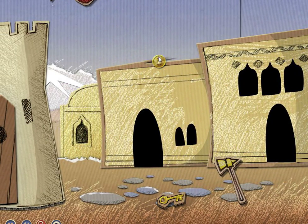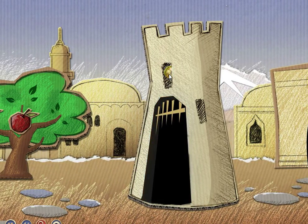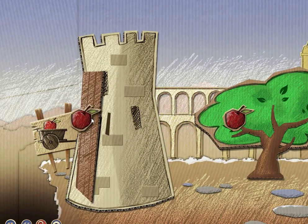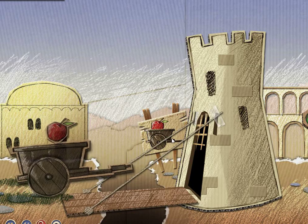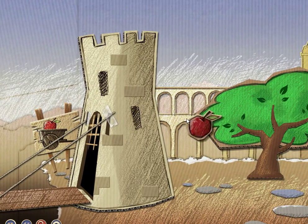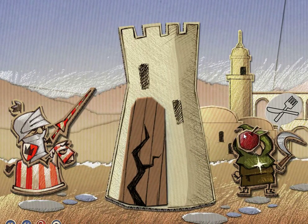One apple is used on the raven, which gives us a key, and we use the key to open the door — pretty simple, we've done that several times. This other apple is going to be used in the cart; as you can see, only apple carts are allowed through. And then the final apple is going to be used on the Hungry Villager.